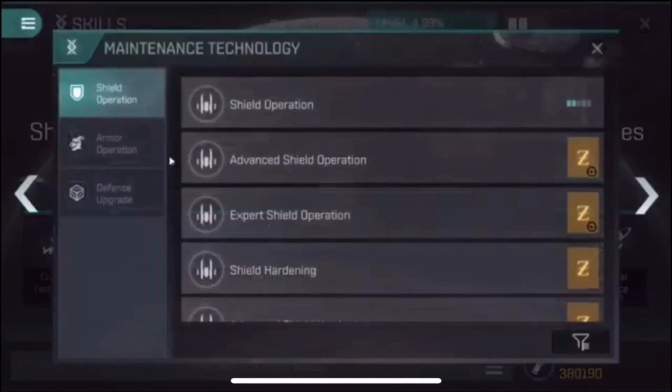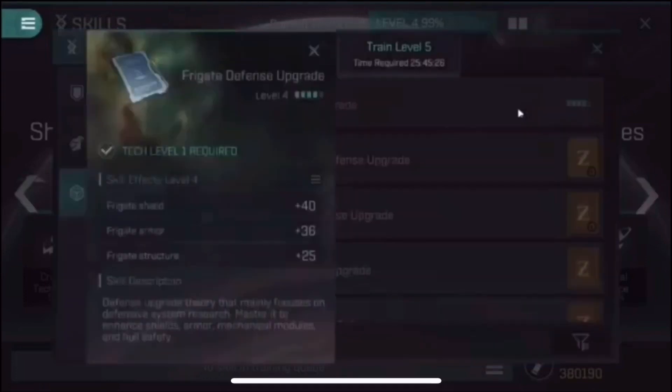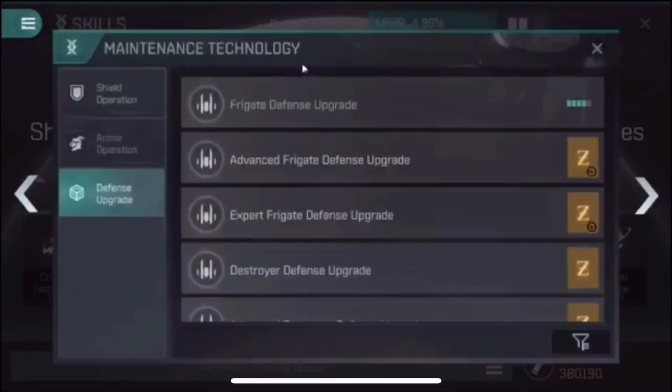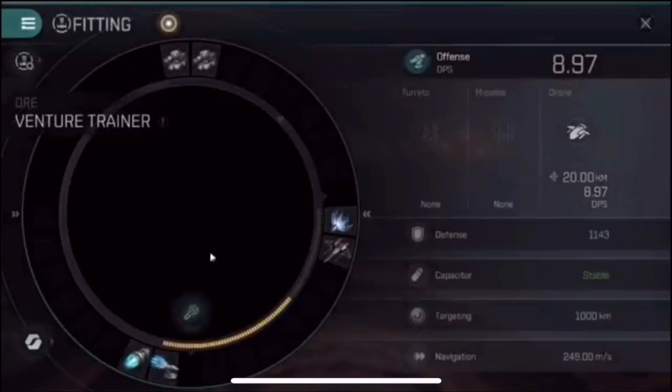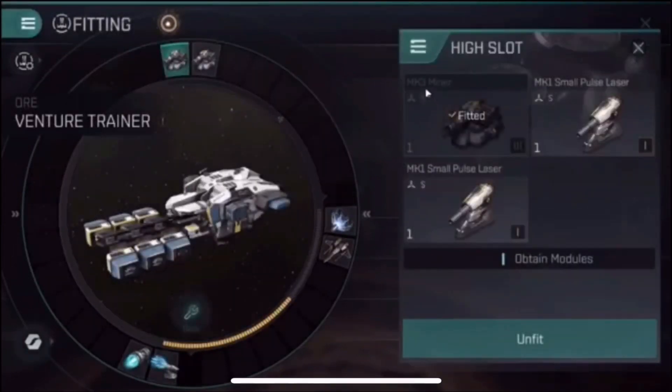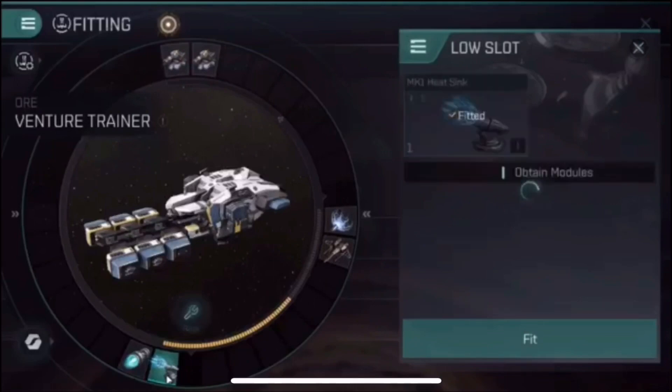That is why you will see me ignoring my own advice and having an empty skill queue for this video. Because of the little switcheroo I pulled last time, I'm showing you my fit — I actually have mining lasers. I had to buy these, but it's okay because I bought them from my own character who got them by killing miners with a Venture. My fit is terrible because I literally just put the miners onto the same Venture I used before. I'll check the recommended fitting in a minute.